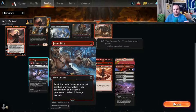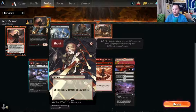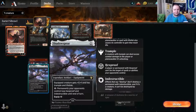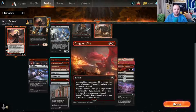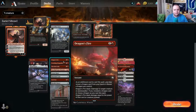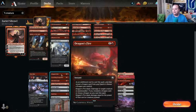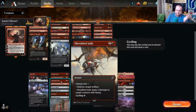For non-creature spells we have Frostbite — deals two damage, or three if you control three or more snow permanents. Shock deals two to any target. Shadowspear gives a creature plus one plus one, trample, and lifelink. Dragon's Fire and Scorching Dragonfire both deal three damage to a creature; Scorching Dragonfire exiles it, and Dragon's Fire can deal more if you have dragons out. Shredded Sails destroys an artifact or deals four to a flyer, and can be cycled for two.